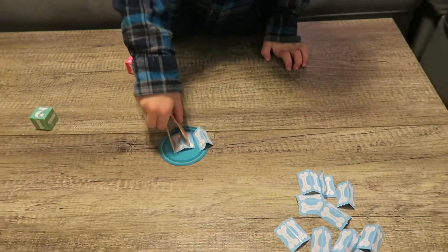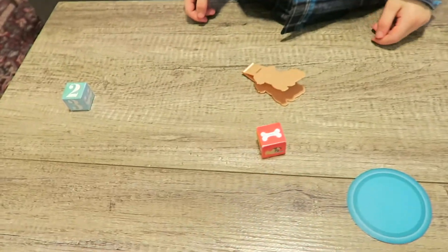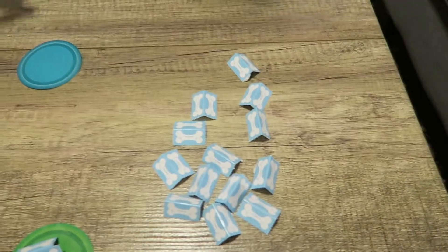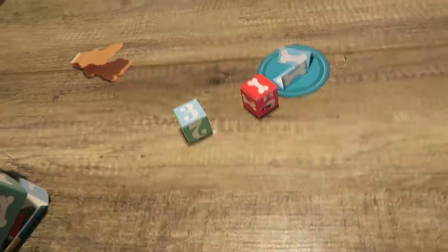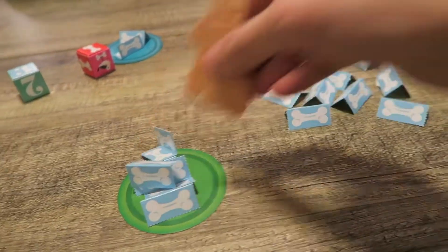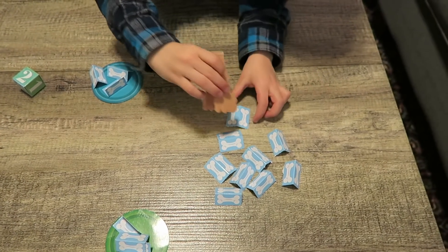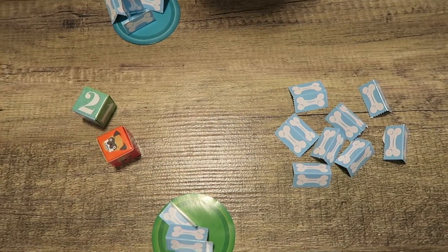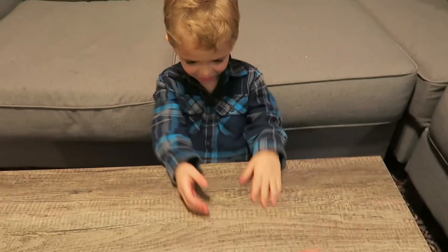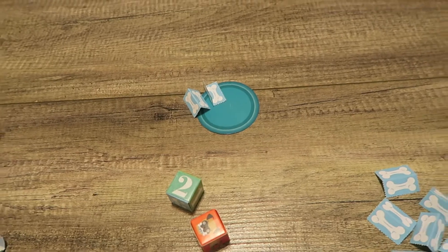Oh no, put two back, I'm sorry. That's the way the game goes. One and two, so now you're back to zero. I can't steal any because you don't have any — two bones back on the board. Do you see what I roll? Three bones — one, two, three. Oh, you got two bones, one and a two. Oh, I get to steal two of your bones! I like this game, this game is fun — one, two, sorry buddy.